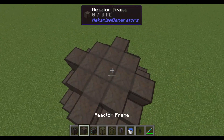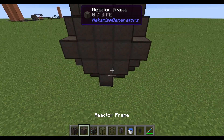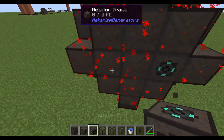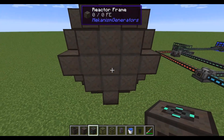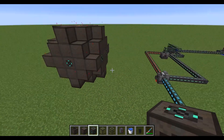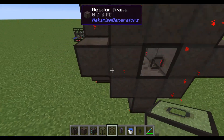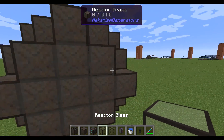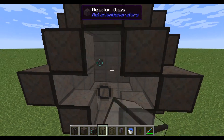You need a controller on the top. You will need three ports — two will be for the tritium and deuterium, and one for the power. You also need a laser focus matrix. You can put glass on the sides so you can see inside, but you don't necessarily need it.